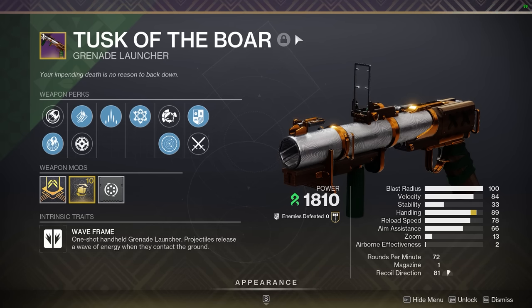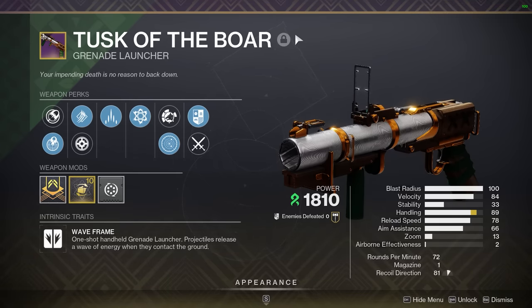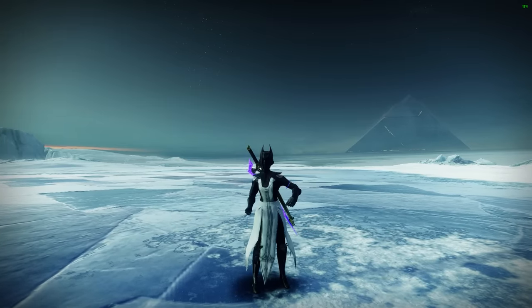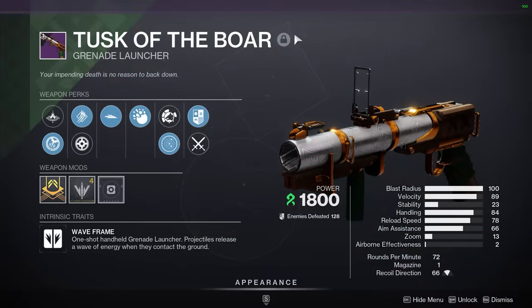Overall, the roll to chase definitely includes Chain Reaction in the fourth column. As for the third column, there is more of an element of personal preference, but my recommendation would be Slice due to the versatility it offers for some classes and the occasional utility provided by the sever debuff. I also think it's worth holding onto at least one roll with Deconstruct on the off chance it's currently bugged.